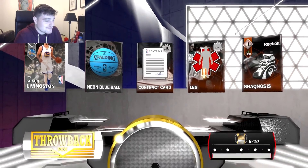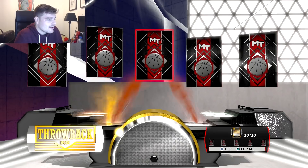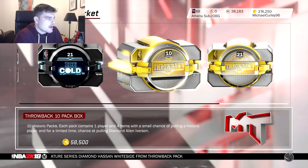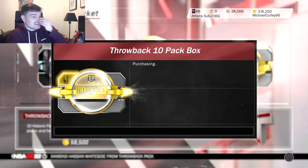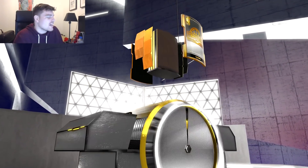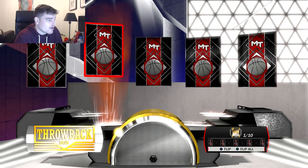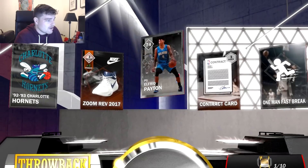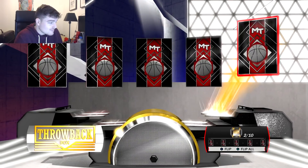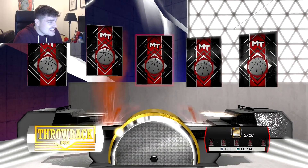We got Shaun Livingston. We got an emerald, and we have yet to get a player better than an emerald. Jeremy Lin, 500 MT. We're going to go one more 10-pack box and that's it. We did get a diamond shoe, which is probably worth as much as the Whiteside if not more. But we've yet to pull a player more than an emerald — I've never seen that before. This could honestly be the worst pack opening players-wise in history. We can't even get a Sapphire card.